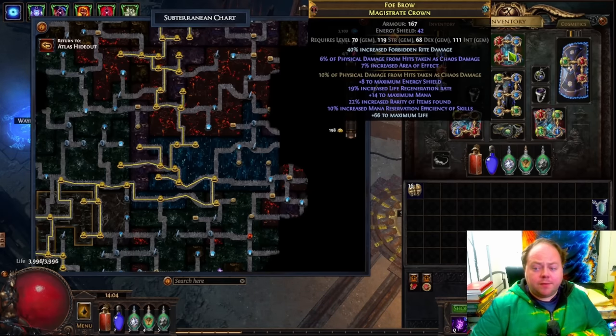You'll see here that I'm using a fairly basic version of this mod on a helmet. This is not a finished helmet — it's just a starting piece that's good enough to use, and you can get far better than this, but it demonstrates the core idea. We've got 10% of physical damage from hits taken as chaos damage as a fractured mod, 10% mana reservation efficiency of skills as a standard mod, and then a bunch of other rubbish except for Benchcrafted Life. That's a starting point and a usable helmet, worth a couple of divines, mostly for the value of the base.